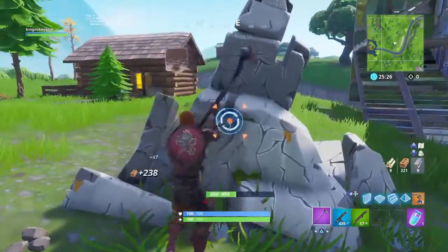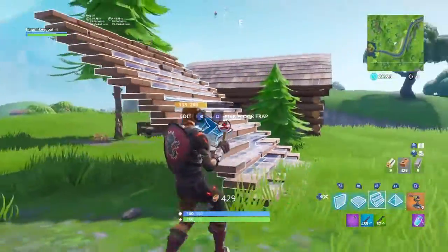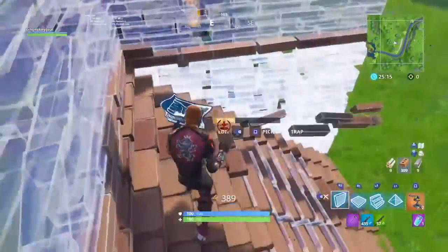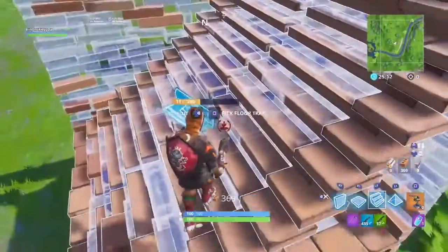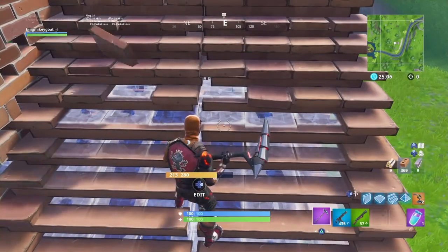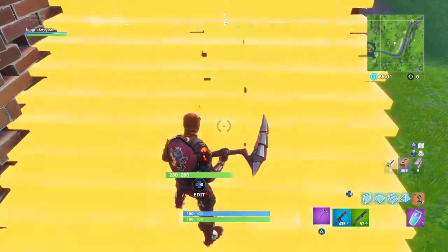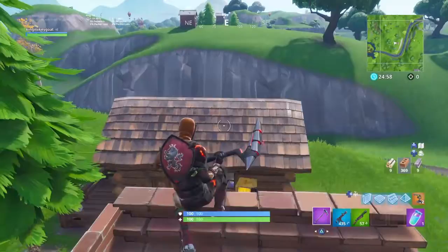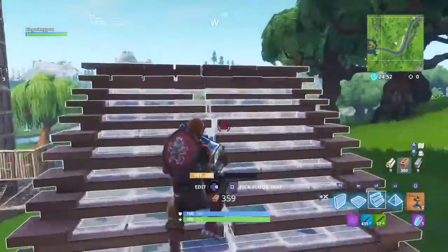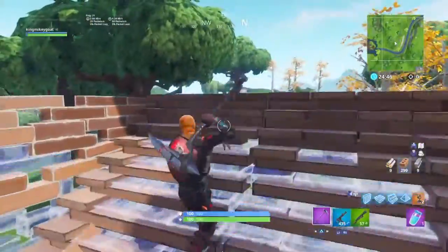I'm going to show y'all one more time, as slow as possible. Y'all are going to place the ramp, then place a wall, then place another wall. Then try to get the floor and the ramp at the same time — so just jump and click. If you're on PlayStation and don't have custom binds, click R1 and L2 at the same time. So when y'all jump, just do it like that.